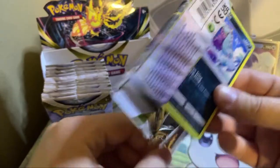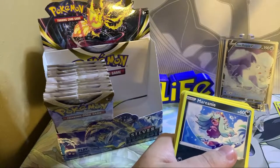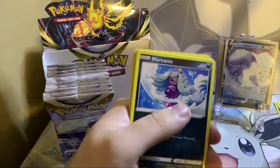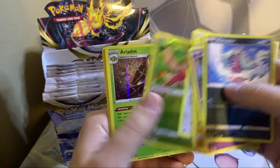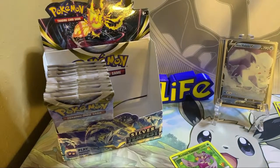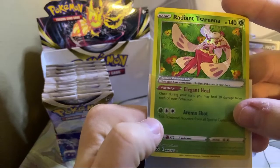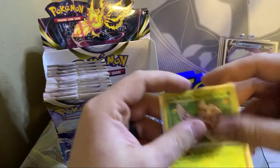In my pre-release box I pulled a Regidrago and an Eleki VMAX, I believe. Marvini, Indeedy, Baltoy, Suncurrant, Clink — Radiant Serena! And a Hollow Areodactyl — they wasted a hollow on that? Man. Let's get a sleeve for Serena here, the thick waifu card. I heard she's actually supposed to be pretty good — once during your turn you may heal 20 damage from each of your Pokemon. That's not too bad.